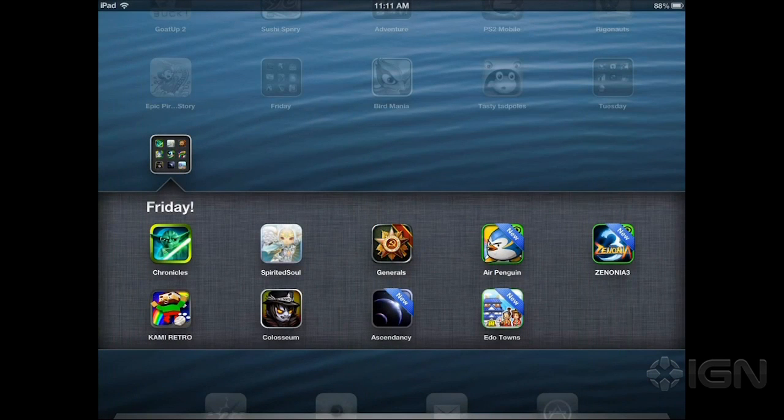Kami Retro is free, and they have other games too. Coliseum Heroes is a popular beat-em-up — that's free. All the Zenonia games are free. Air Penguin's free. We looked at one of their Baseball Superstars games the other day — the previous Baseball Superstars games are free too. I just suggest hitting up the App Store and downloading a handful of them. Play them for five or ten minutes; if you like it, keep it. Zenonia, Air Penguin, and Kami Retro — I specifically downloaded those because they're all very good.